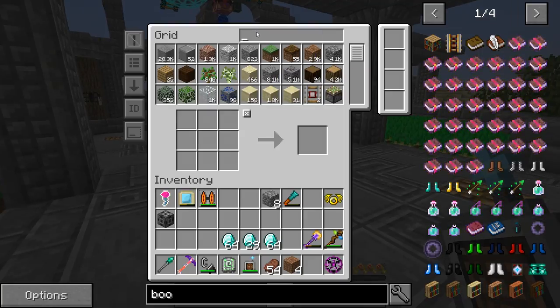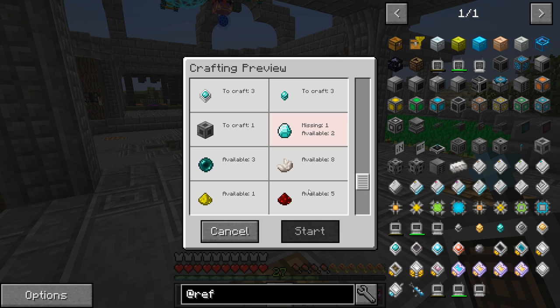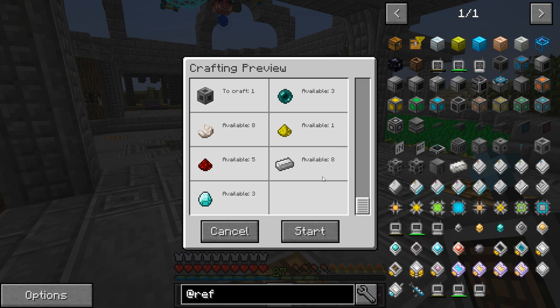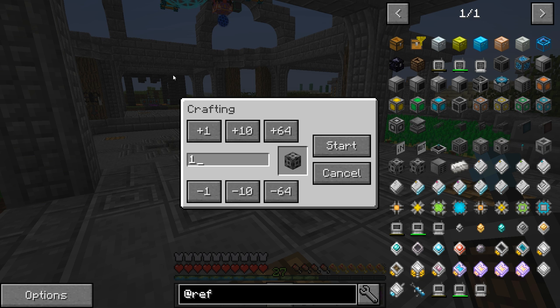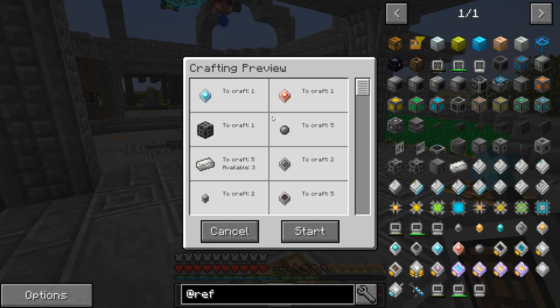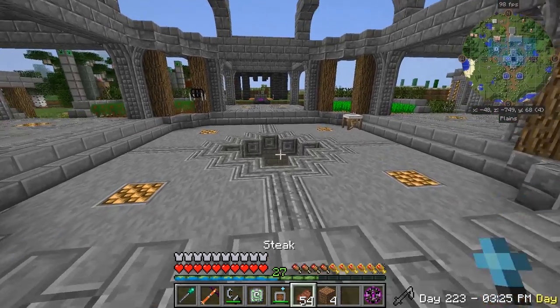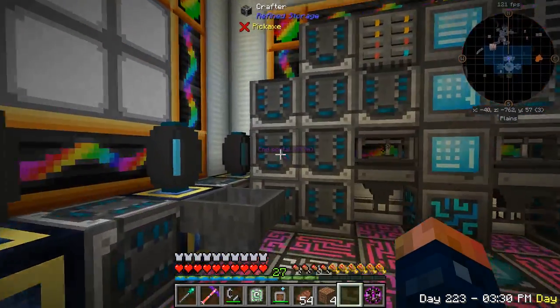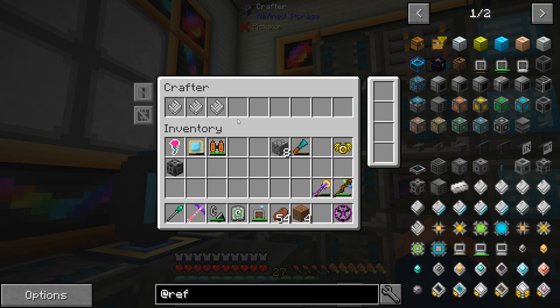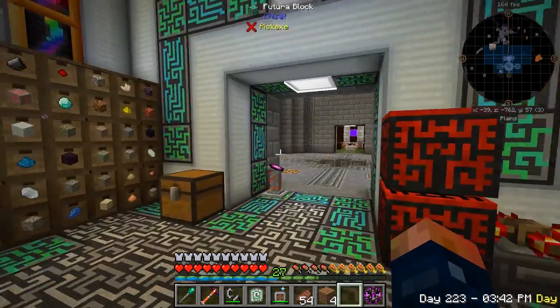Now we can craft it right here. We should be able to craft the network transceiver — actually got to put the diamonds in there. Network transceiver — yes. A network transmitter... it's weird, it seems like it needs a network transmitter to make a network transmitter. Let me look that up to make sure. The network transmitter is okay — it doesn't need it, that was just weird. But we also need to make more GP.